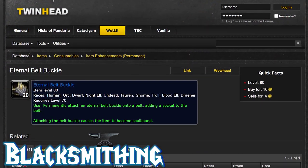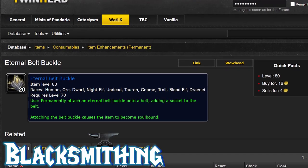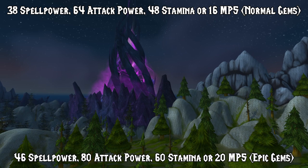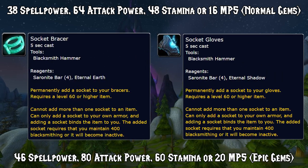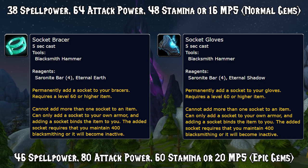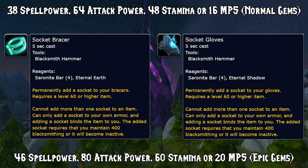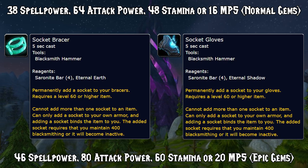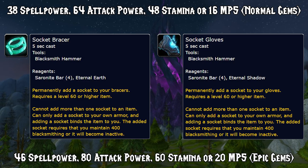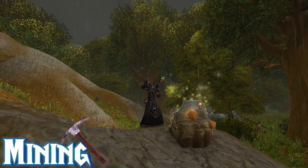First up, let's cover Blacksmithing. Blacksmithing is all about crafting BOE pre-raid BIS weapons and armor, and of course don't forget about the eternal belt buckles which every single class will want to buy. Your profession bonus is an extra socket on your glove and on your bracer, totaling two extra sockets. This bonus is significantly weaker until you have access to epic gems. Overall, Blacksmithing is primarily a gold maker in Wrath of the Lich King and it's not BIS for raiding or for PvP.